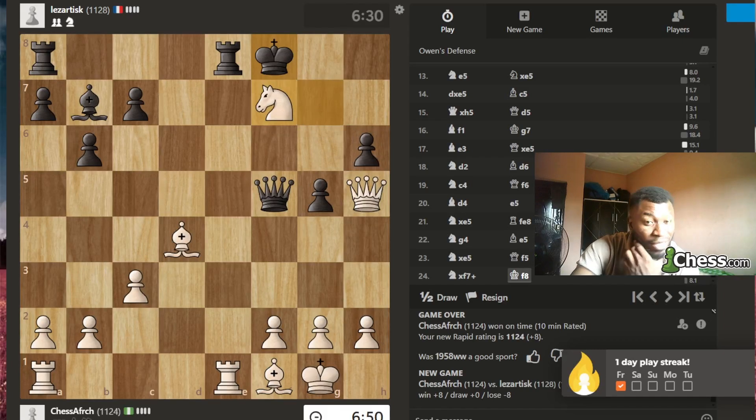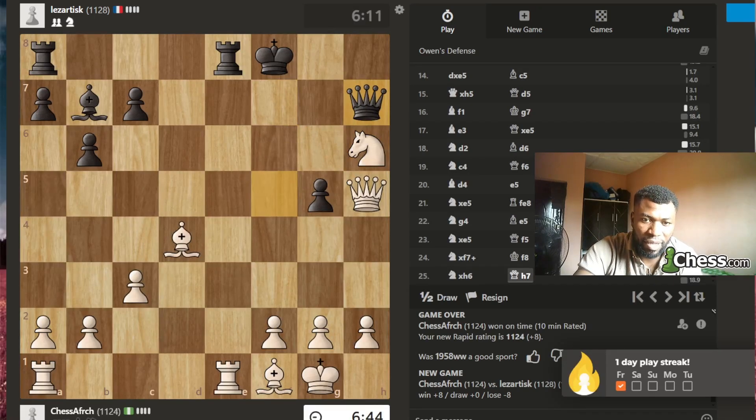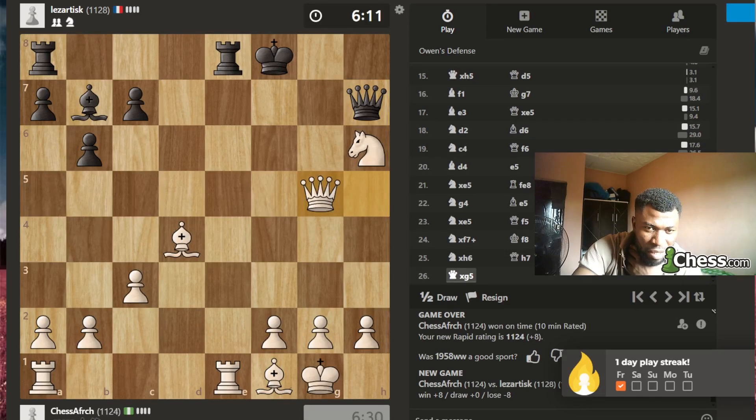Stockfish probably may hate my move but I'm going to play it anyway. This is the only move I see — just hitting and also if you move from this square it's mate. Maybe the only move to do. So what now? Maybe take here — take here, threatening this check.